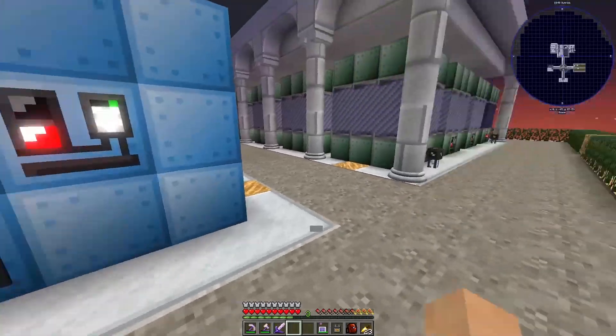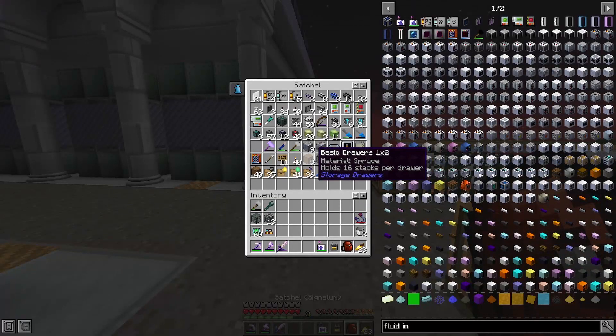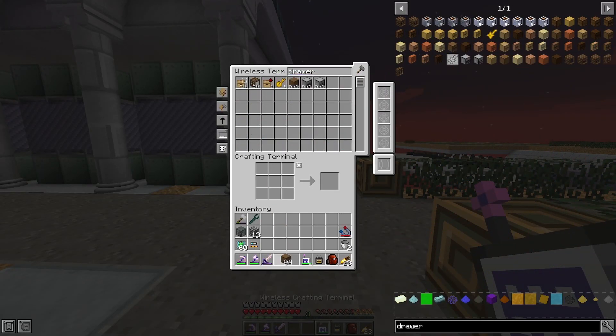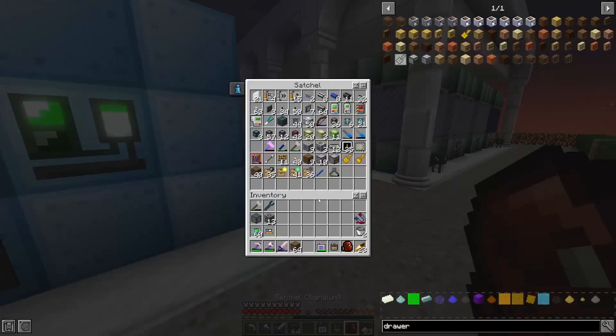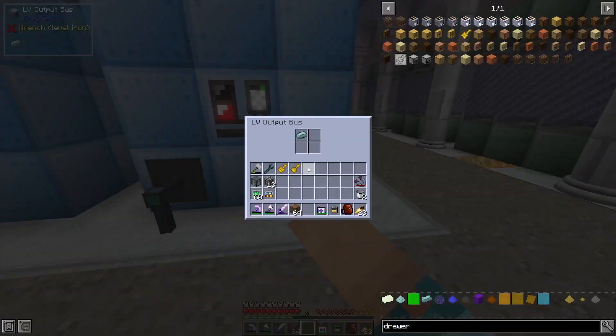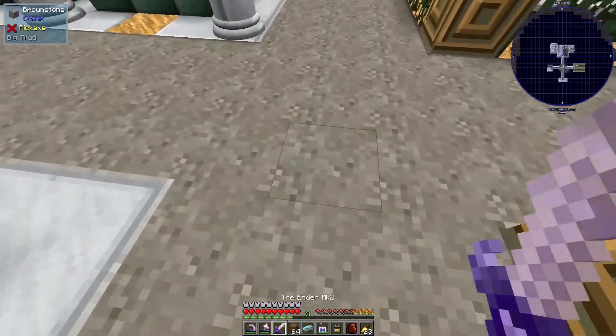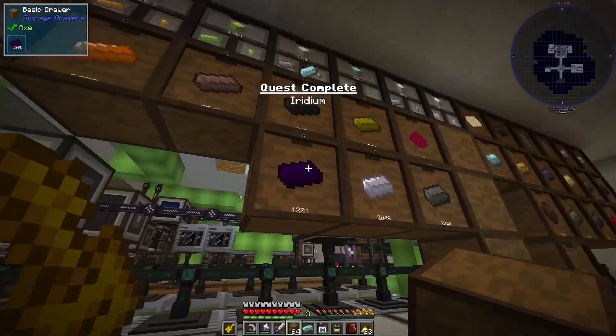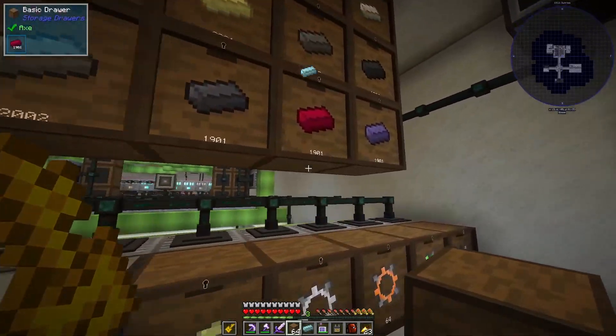Now the hard part — and by hard part I mean the easiest part possible unless you're out of drawers — there we go, fixed it. The hardest part about this is that we just have to place down another item. No big deal. There we go, we got ourselves some iridium! Big hype, ladies and gents.